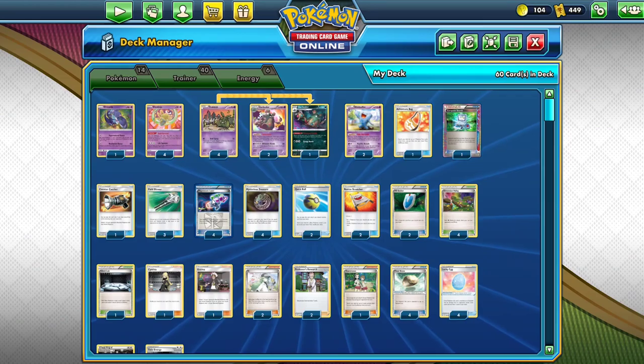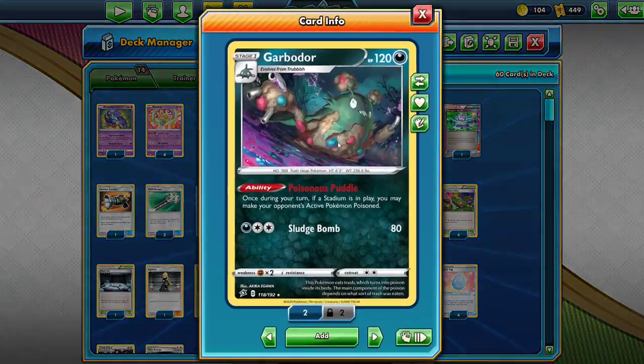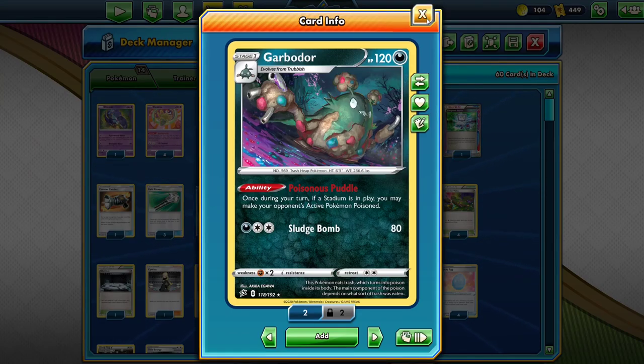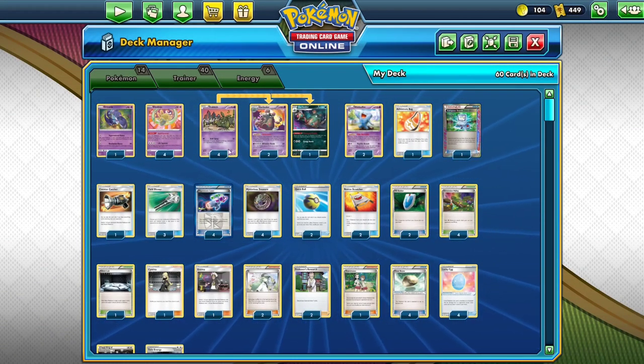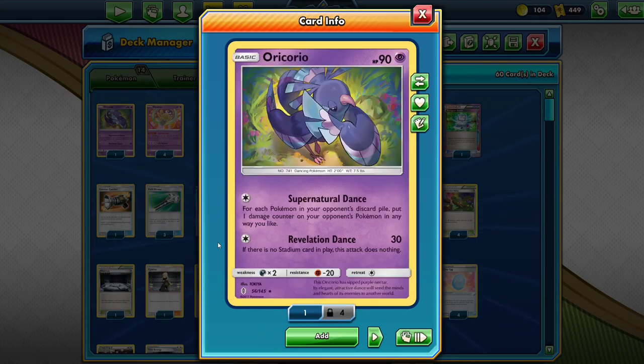More benefits of Expanded are Hypnotoxic Laser — that's a guaranteed poison, and maybe you put them to sleep. You have the Poisonous Puzzle Garb, so there's a lot of ways to poison your opponent's Pokemon. And worst case scenario, if you use Life Squeeze, your opponent has 10 HP remaining. You can clean that up with Oricorio's Supernatural Dance — for each Pokemon your opponent has discarded, put one damage counter on your opponent's Pokemon in any way you like.